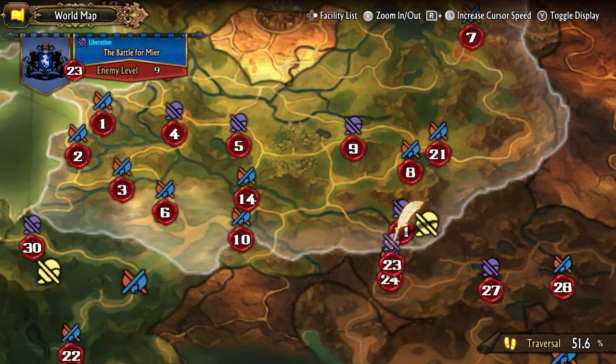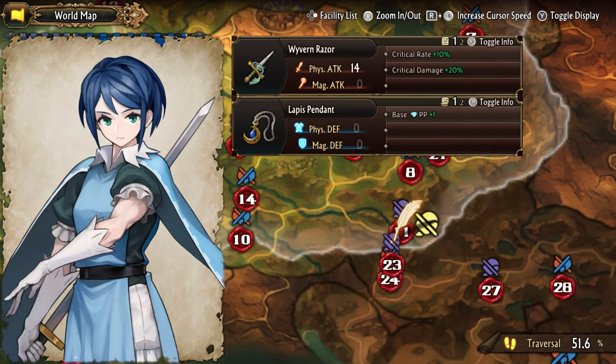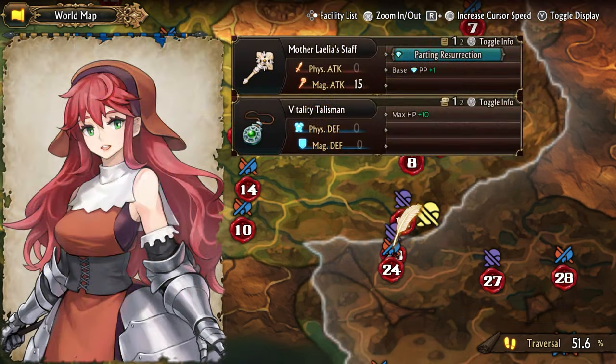Drakenhold will be our first new region. Virginia is its first recruit, a level 10 unique crusader class that can wield two shields at once. Leah is accompanying her as a level 9 swordfighter. Prim is a level 10 cleric and is recruited whenever you approach her on the map.